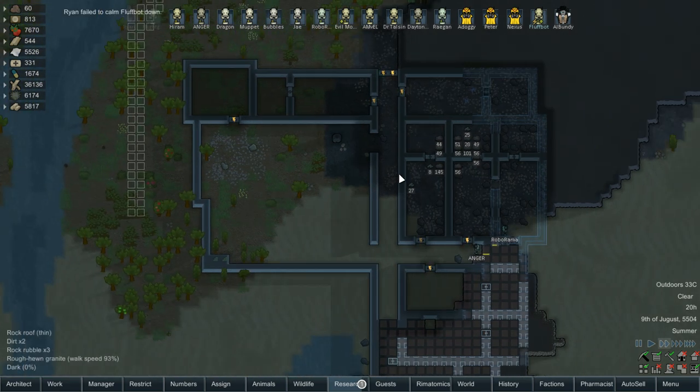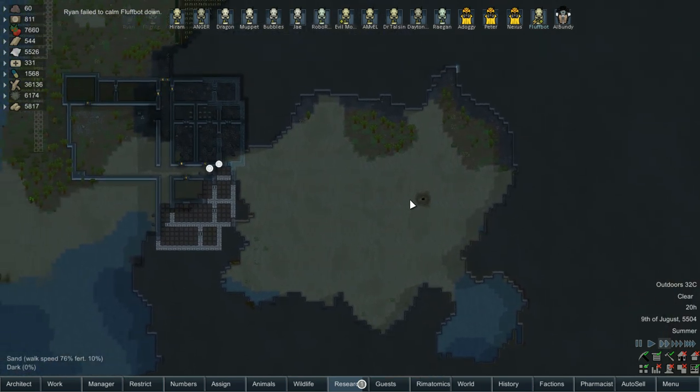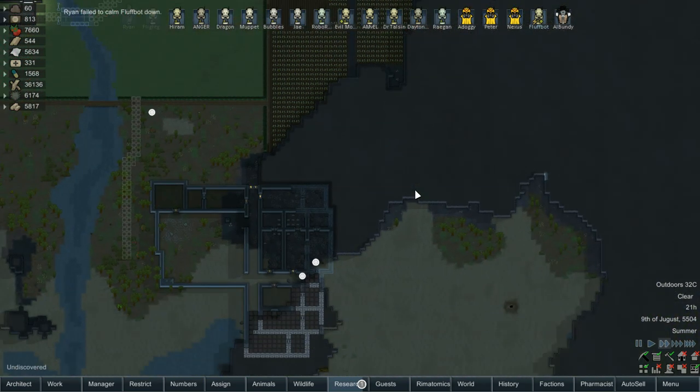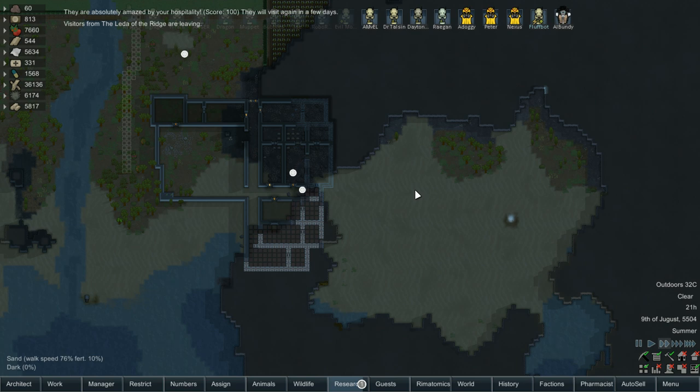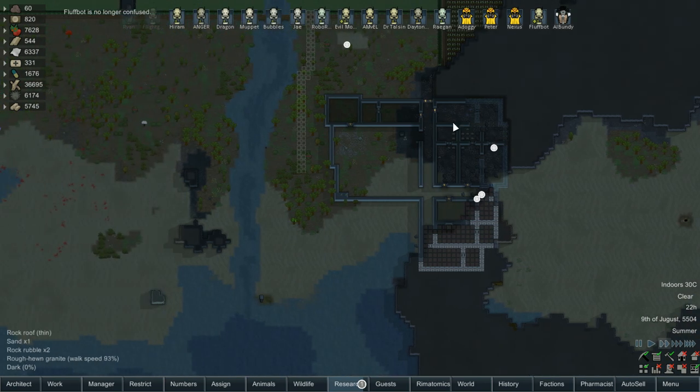Along with that, we also started work on a new beachside property with quite a bit of rooms — nice, large, big rooms. It's going to be a fancier place overall. But we did accidentally dig into this nice big open area in the mountain. This is a new recording session compared to the last episode and I still don't know what to do with it.